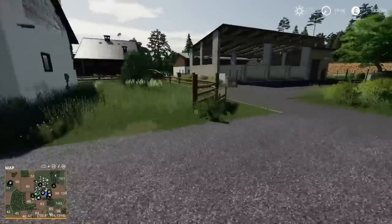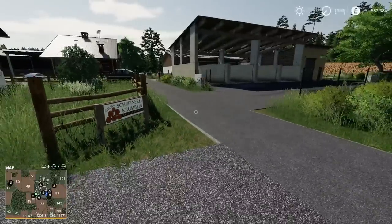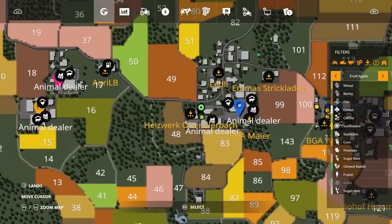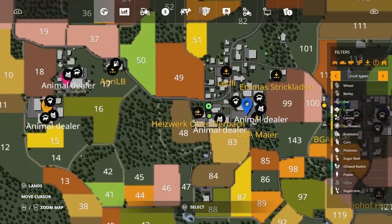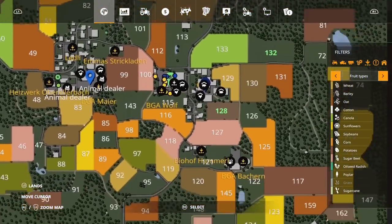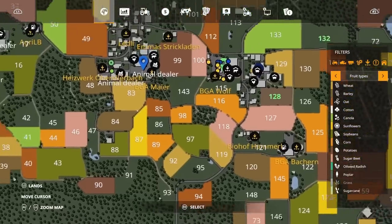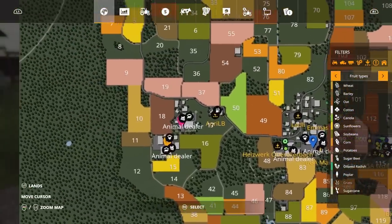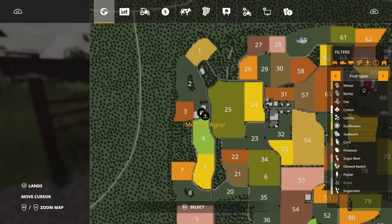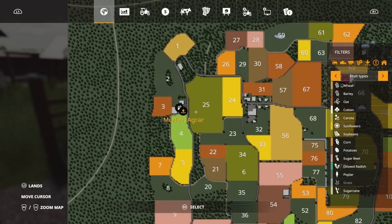On the payment page, Heiswerk Oberellabach will take silage, straw, and hay as well. So that's all the main stuff. We did Ledley, we did Emmers Strickladen, done Bohoff-Hammerl. Now we're heading out to Agri-LB, there are two animal dealers there, then we'll head up to Müller Agra — pretty much the last of the sell points and one of the main ones.